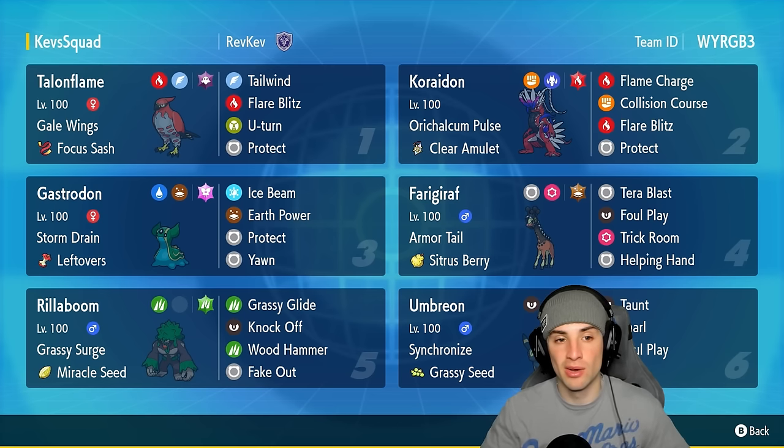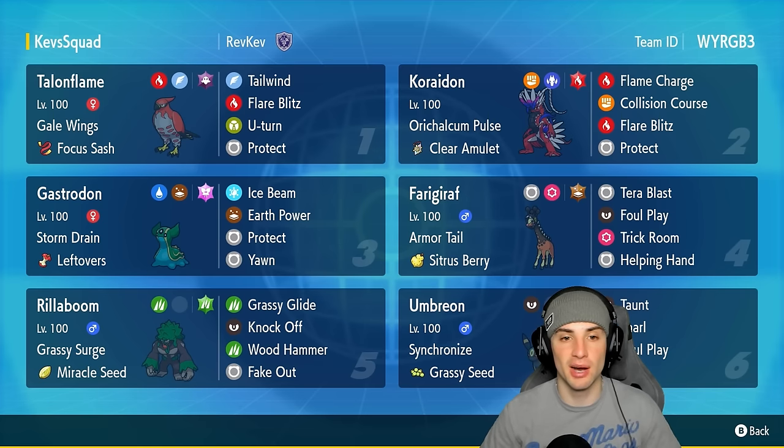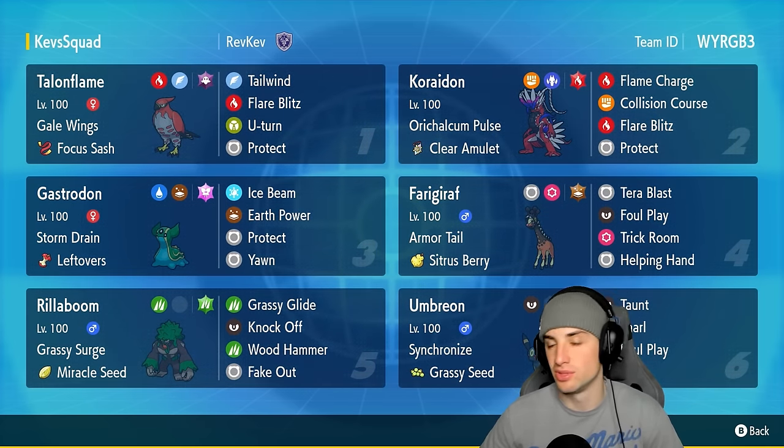Talonflame rocks Gale Wings as its ability — a solid ability making this Pokemon very viable in ranked. Whenever this Pokemon is at full HP, any flying-type move becomes first-turn priority. So we're going to be pairing this ability up with Tailwind, which it can actually set with ease. Talonflame's got the Focus Sash with the Ghost Tera type, rocking Tailwind, Flare Blitz, U-Turn, and Protect — a very solid moveset.